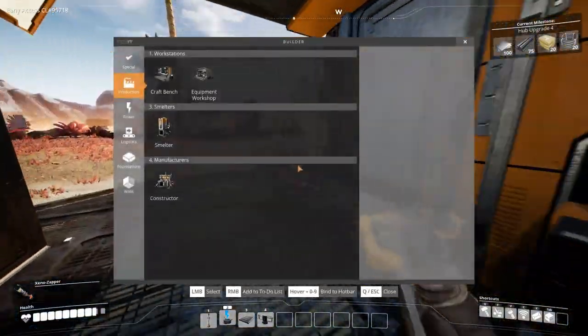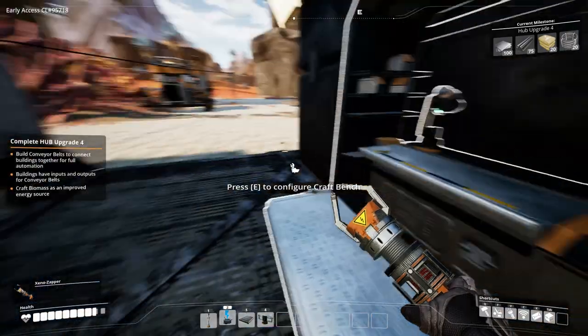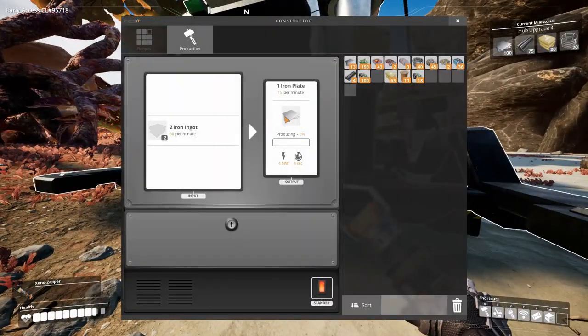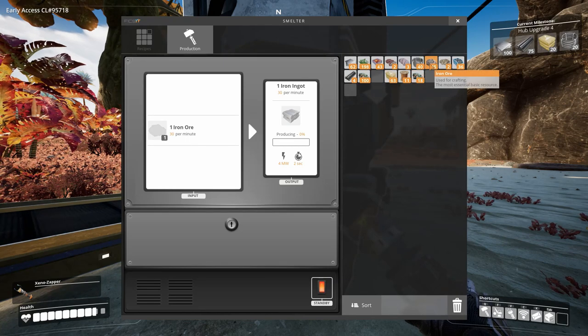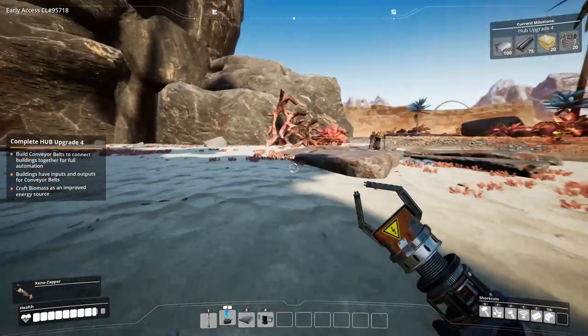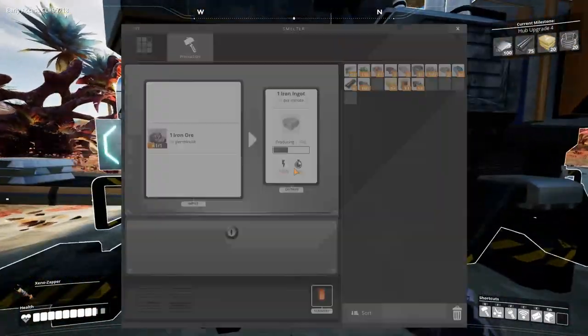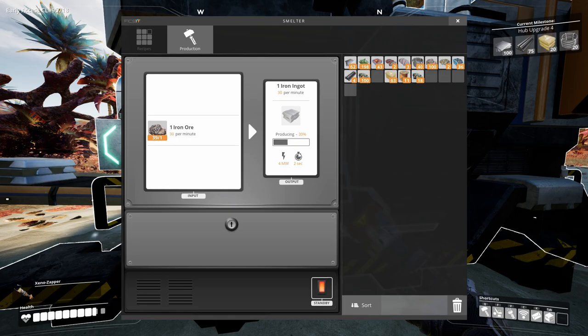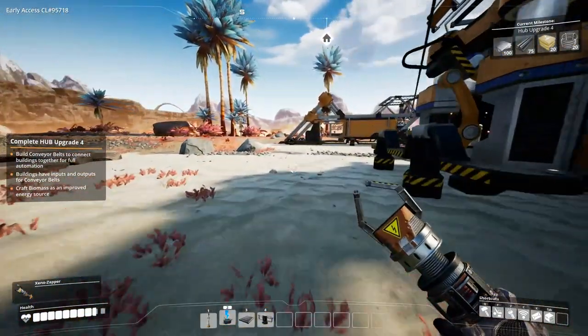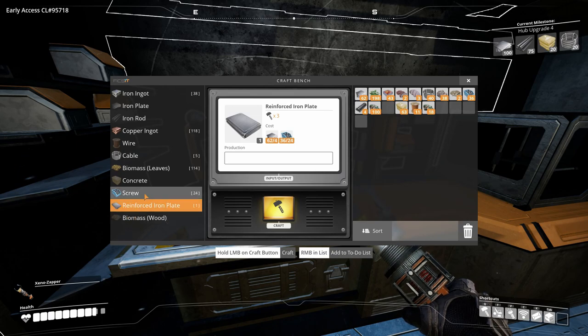I need reinforced steel for that, and I can only make one of these because I don't have that many plates. Let's put in the copper and iron ore — this one should be filled by now. Now we got at least some iron ore coming in here, and we get the plates. It's a lot of manual labor at the moment.